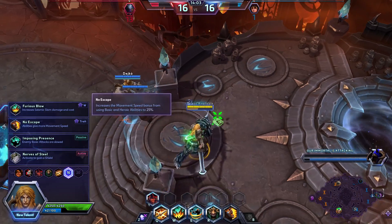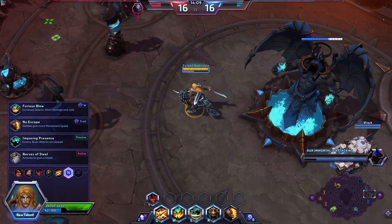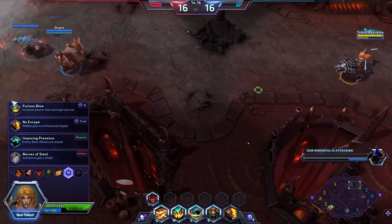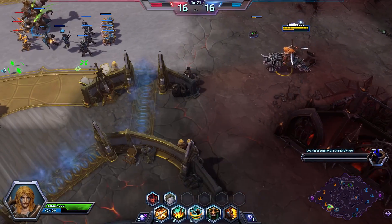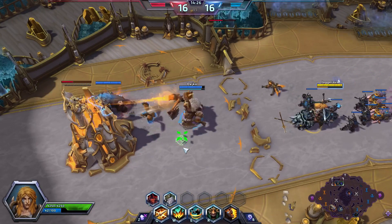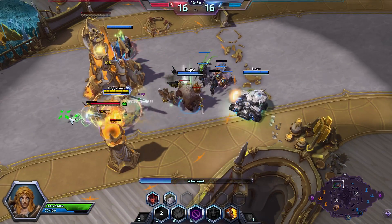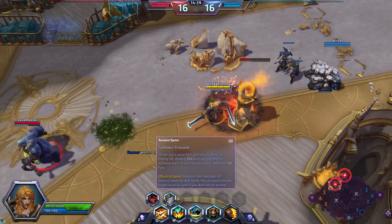Abathur used his clone so I wouldn't die and I didn't get pulled by Stitches — glorious. We've got our guardian freely pushing bot which is fantastic. I'm going back to base to heal up. I don't want to aggress by myself. I'll back off and refill fury so we can engage. I'm at top player damage with this build whilst also being fairly tanky and not dying too much except when I mess up.